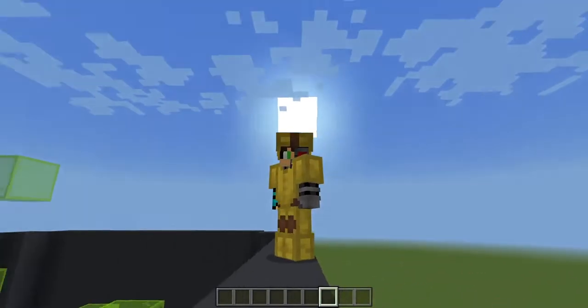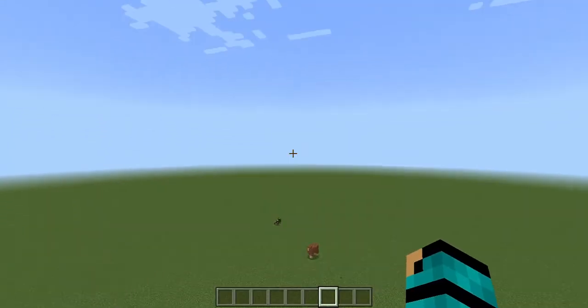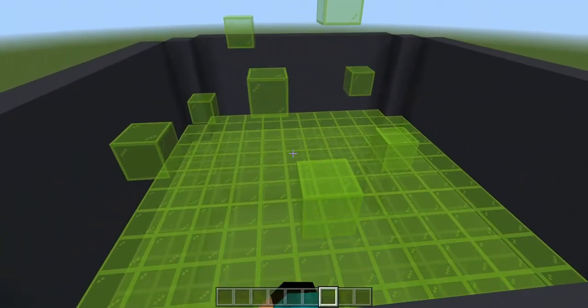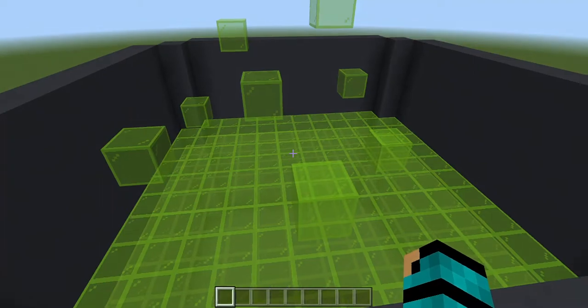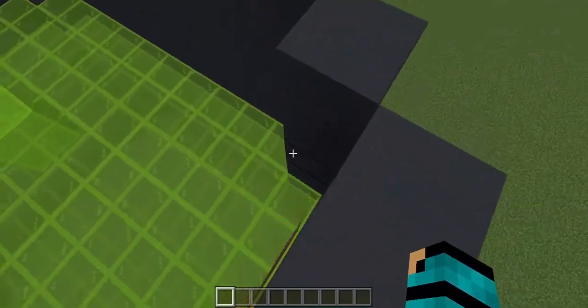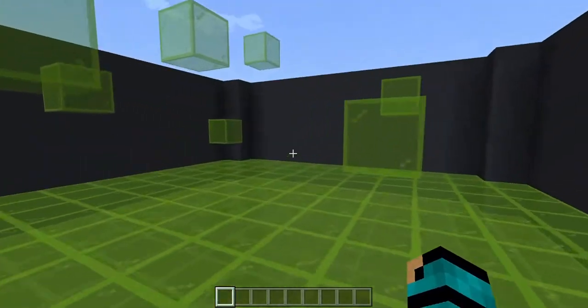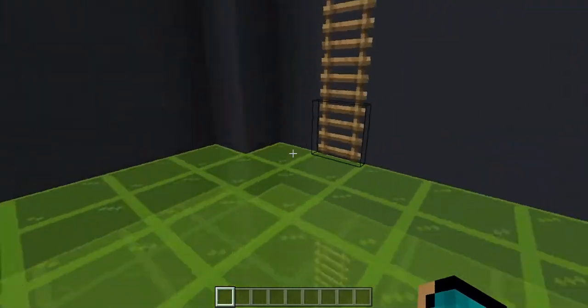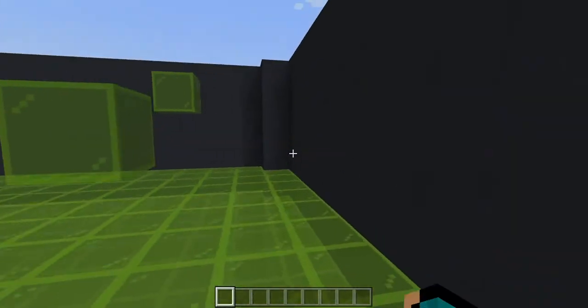Minecraft is all about imagination, so we can imagine that the toxic gas would harm us if we were not wearing the hazmat suit. But now that we're wearing it, it will not harm us. We can pretend that this is actually toxic gas filled up in this canister — and nothing's happening to us because we're wearing the hazmat suit.